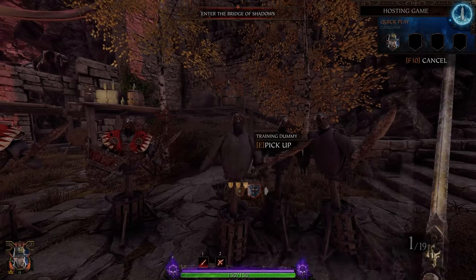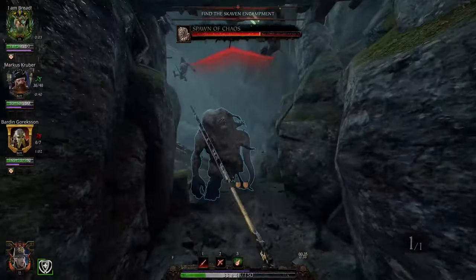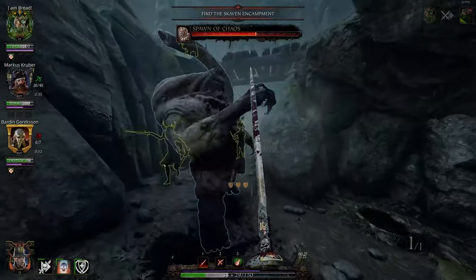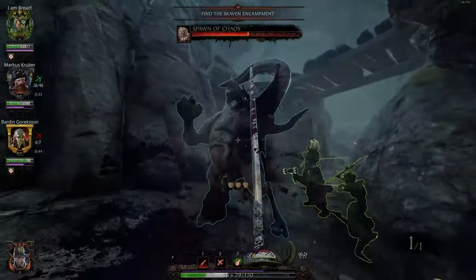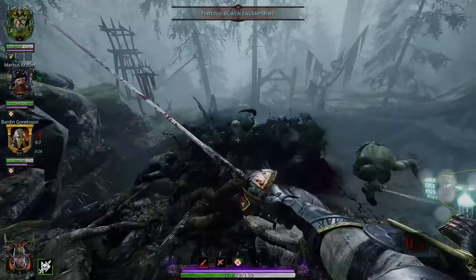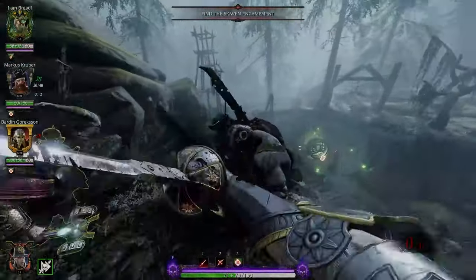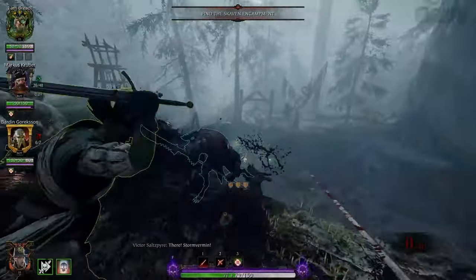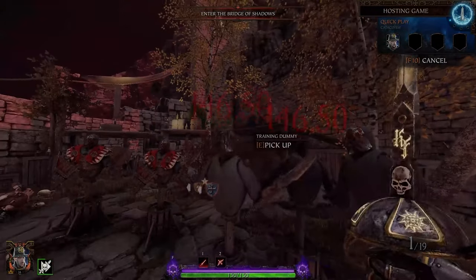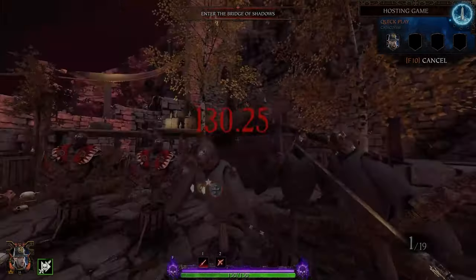The Rapier also has a weapon special that does a fair amount of damage. It's good in specific situations, mostly because you can block while you're doing it — so if a boss is aggroed on you, you can squeeze in a little bit more damage using your weapon special while it's hitting you. It also works great if you get cornered by a Berserker or a Plague Monk. The game actually treats it as a melee attack, so if you crit headshot a man-sized enemy with it, you're going to kill it. You can also drag the stab, like in Dark and Darker or Chivalry.